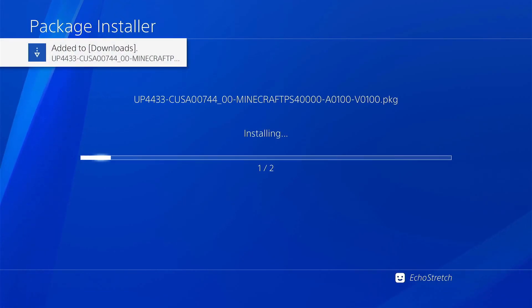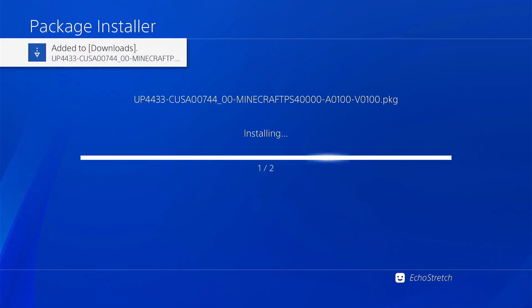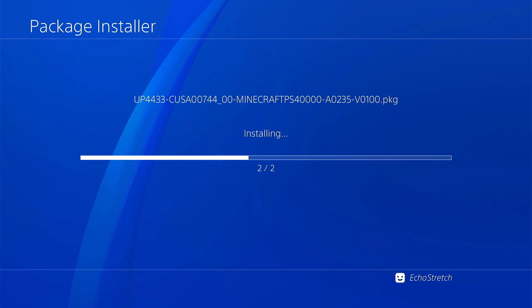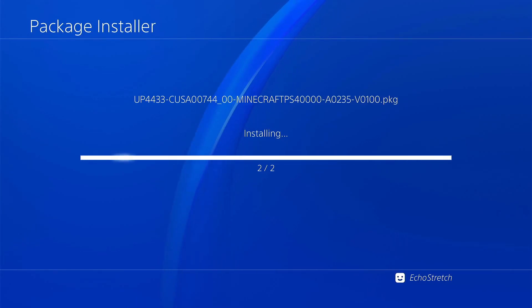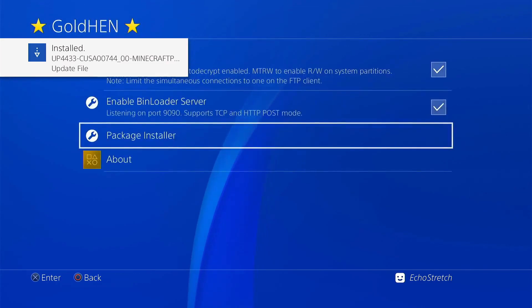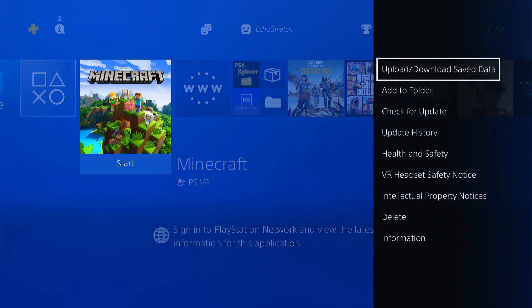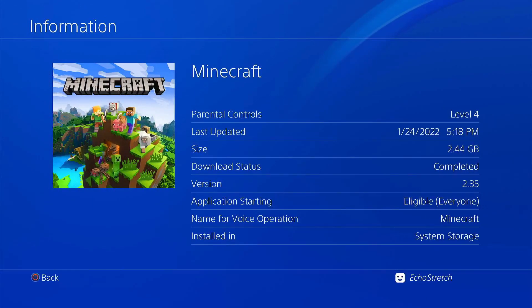Give it a few moments. Now we're on to the update — about halfway, about 75% now. And there we go, 100%. Now that we're done we can go ahead and back out of there. Go over to Minecraft — you can see that we don't have the disk icon anymore. Go ahead and go to options, information, and you can see that we are on 2.35.